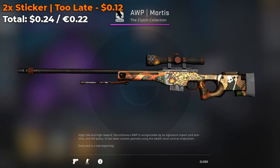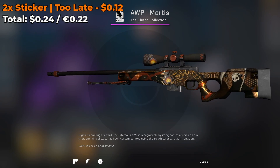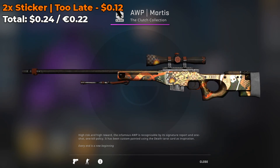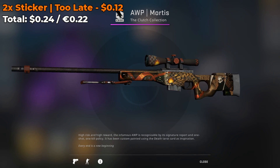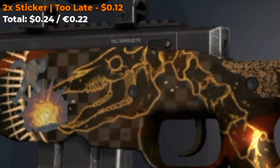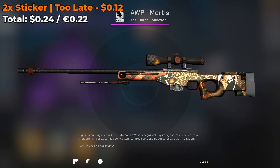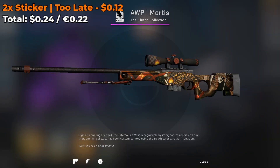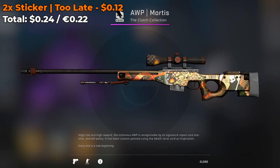This next sticker combo involves the Too Late Normal sticker, currently going for 12 cents each — a grand total of 24 cents to create this combo. It was placed on position 2, and it kind of looks like this dead dragon is breathing fire. There's an explosion, there's a CT flying away from the explosion, and there's just something about this combo that really speaks to me. Definitely check it out, you can modify it, and let me know in the comments what you think.